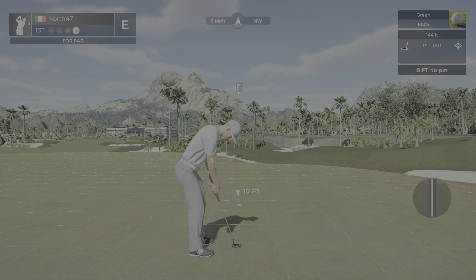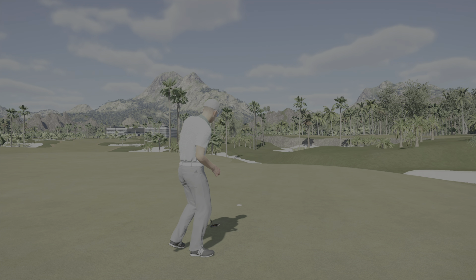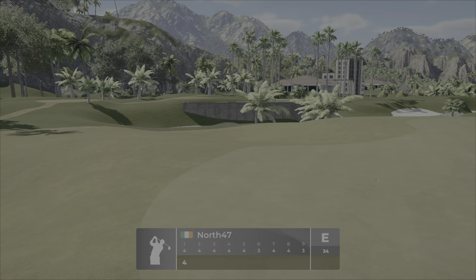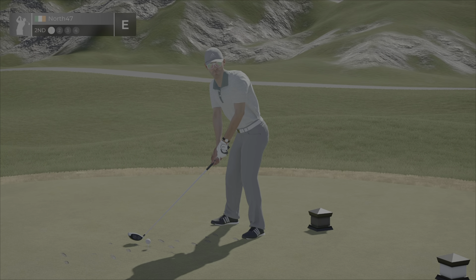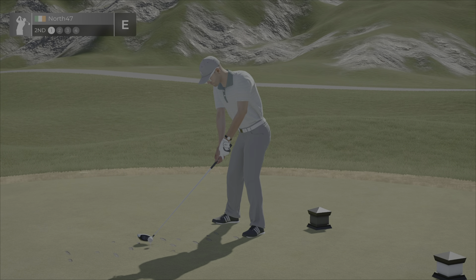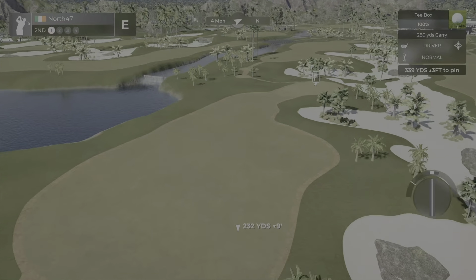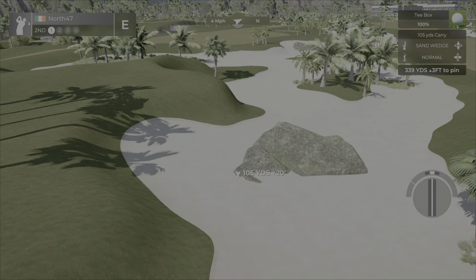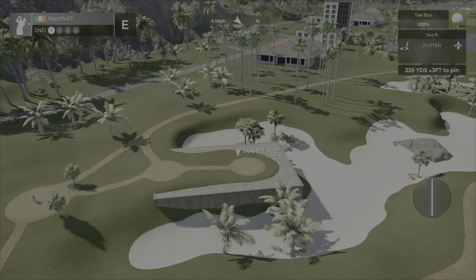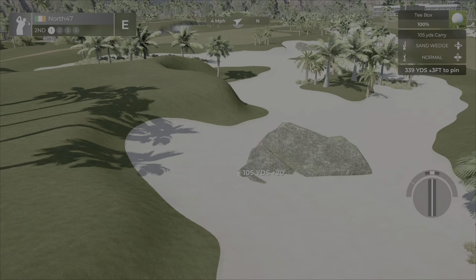Bad tee shot. 106 yards, going to play about 111. I think we'll play the gap wedge with that wind. That'll do — slightly pulled but it's holding pretty well. Solid shot, so hopefully we can get away with par. Very little movement in the putt. 144 is the green speed, so slightly on the slower side — medium pace as I said.